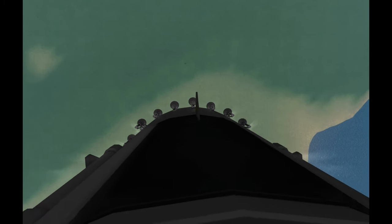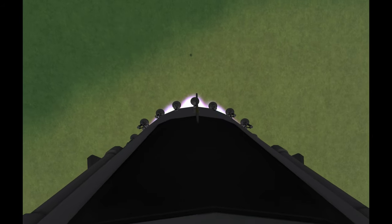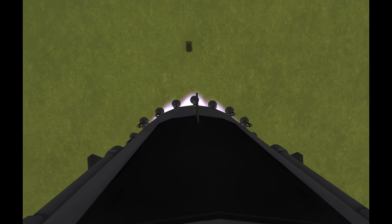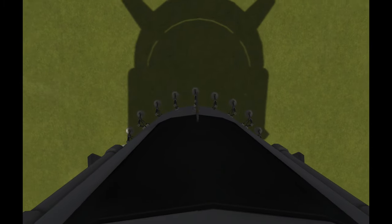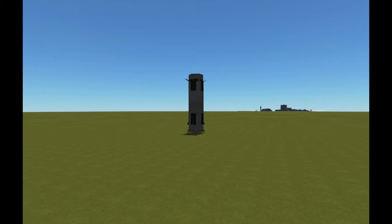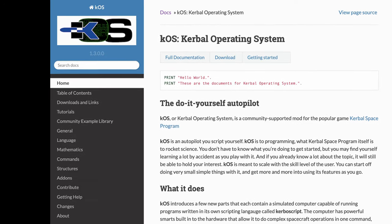With the help of some drag fins for passive aerodynamic stability and extra drag, the craft is falling subsonic when it approaches the ground. All it needs is to perform the signature SpaceX hover slam to bring the velocity and distance to the ground to zero at the same time. So there we have it — 100 tons in orbit with a fully reusable booster landed safely near the launch site.